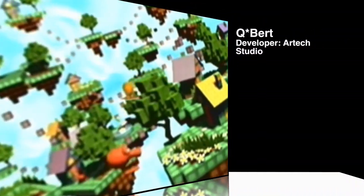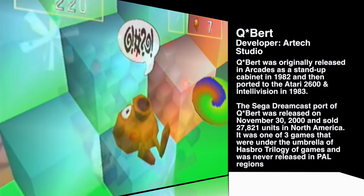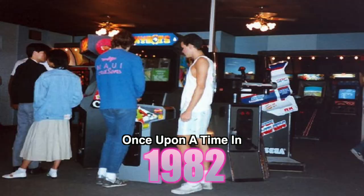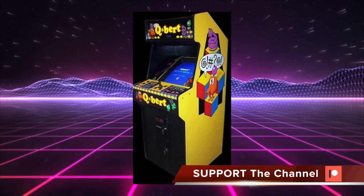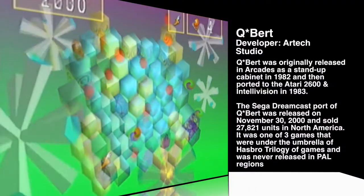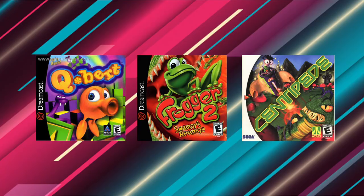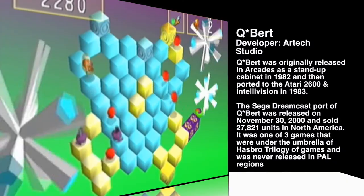We're going to start off first with Q-Bert. Developer Art Tech Studio, released November 30th, 2000, and sold 27,000 units. Originally released in 1982 in arcades as a stand-up cabinet, then ported to the Atari and Intellivision in 1983. The Dreamcast version of Q-Bert was only ever released in North America as the Hasbro Trilogy of Games, another one of which is included in this list, so stay tuned.